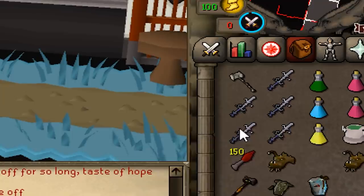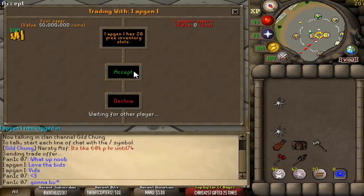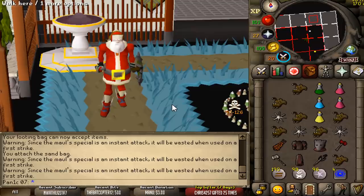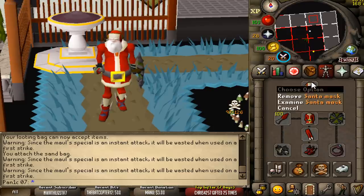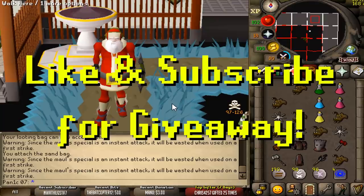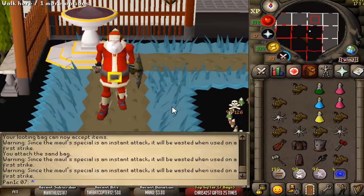We are also giving away five Armadyl godswords to five lucky winners. It turns out roughly 60% of you are actually unsubscribed, which means you can't win free money. To make this video more interesting we are going to be in sort of bait gear, if you know what I mean. Should be a whole lot of fun. Remember to like and subscribe if you want to win five AGSs — we're going to be giving them away very soon.